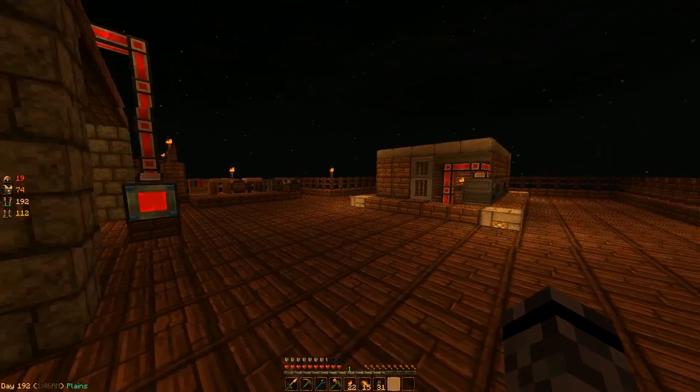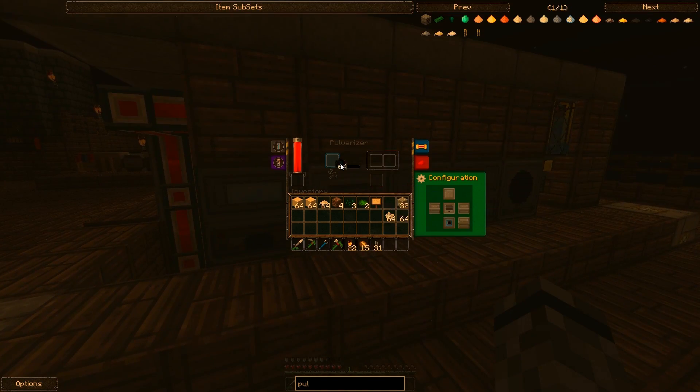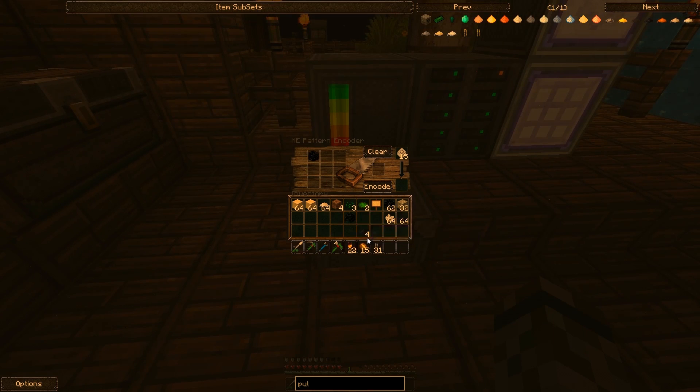What is the ratio? One for four? I think it is, let's try this out really quick. Disable the output. I think one gives me four pieces of dust. Yeah, okay, so it's one to four — one piece of obsidian puts out four pieces of dust. Right there — encode, awesome. That one's done.